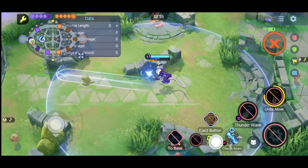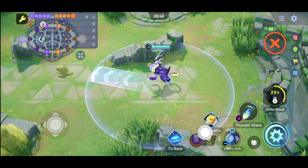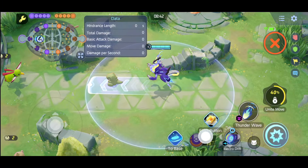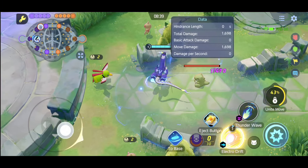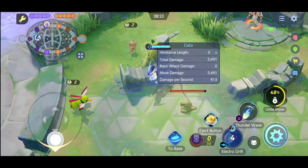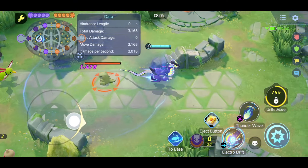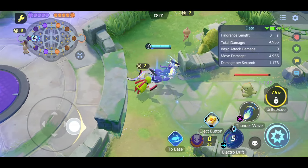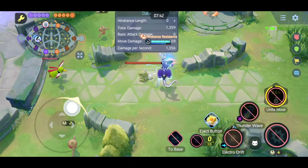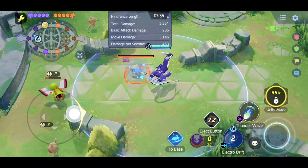Electro Drip works similarly to Charge Beam — you can also store it for two uses. To get the boosted Electro Drip, you must hit an opposing Pokémon twice. On the third use, Meowdon becomes a giant wheel, locks onto a designated Pokémon, becomes immune to all hindrances, and travels a massively increased distance. This move also deals increased damage if the opposing Pokémon's HP is below 50%.